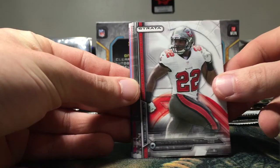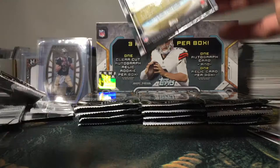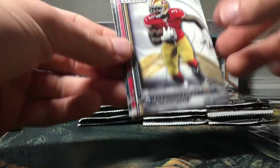Alfred Morris, Doug Martin, Carson Palmer, Calvin Benjamin rookie, CJ Mosley rookie, and another Leitch Seastrunk rookie. Got a Cam Newton, Jimmy Graham, and an AJ McCarron die cut — pretty cool looking die cut there, not numbered. A Bruce Ellington rookie, Rashad Hagman rookie, and a Brandon Coleman rookie.